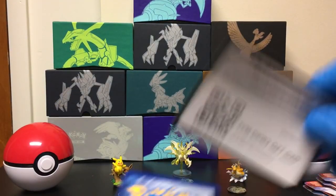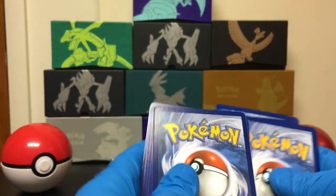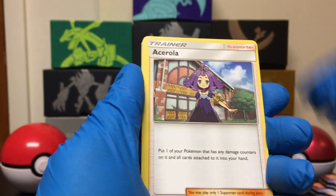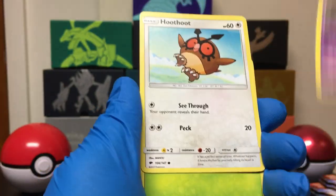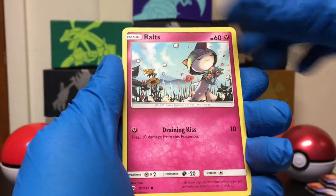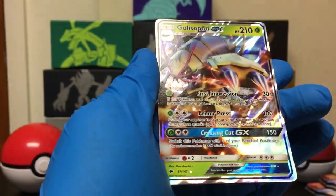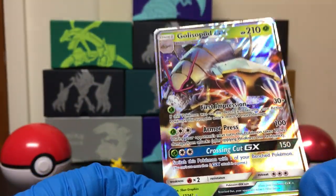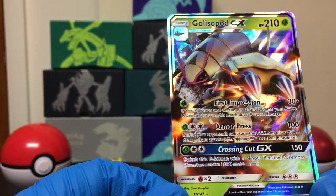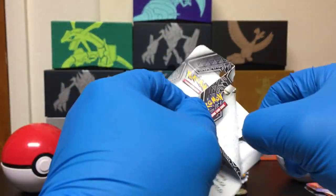After I completely butcher this pack trying to open it — but hey, as long as the cards come out, right? Psychic Energy, Bodybuilding Dumbbells, Crayola, Dusclops, Hoothoot, Tangela, Juppiter, Inkay, Rotom. Reverse Pampir. And the Rare — oh, nice! It's a Golisopod GX. I think I pulled the Full Art in one of my Booster Box openings. So we get our first GX pull of the night — not too bad.